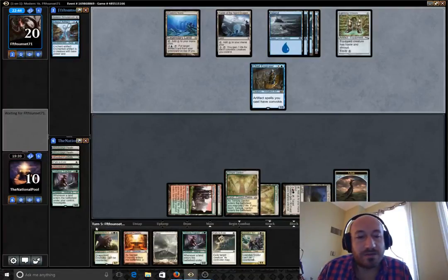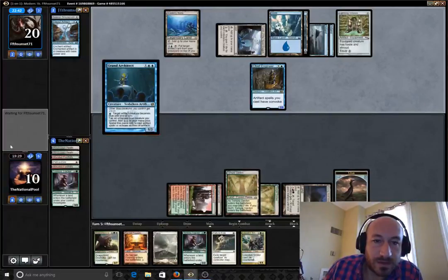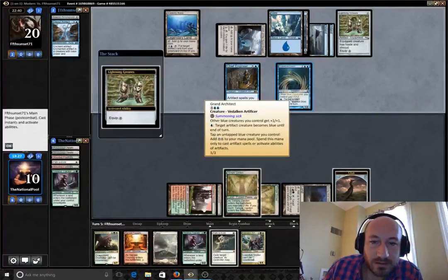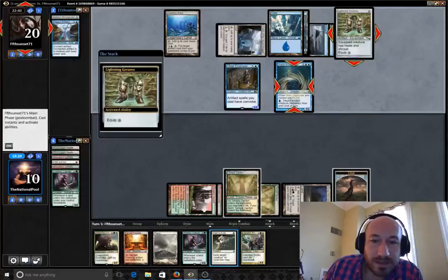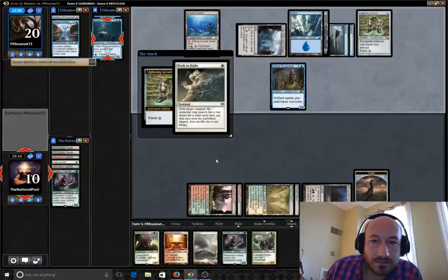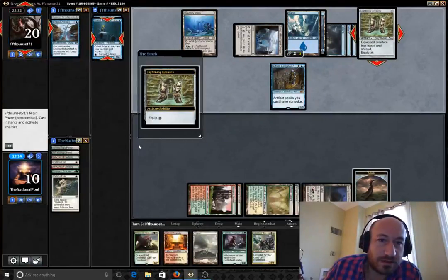Once we drop this lifelinker, we're not going to have Path mana up. Grand Architect — so he already went to his attack phase. Do we Path this? I think we might need to Path this just so we're clear. I don't know if that was the best play or not, but once he throws shroud on anything, we're kind of stuck.